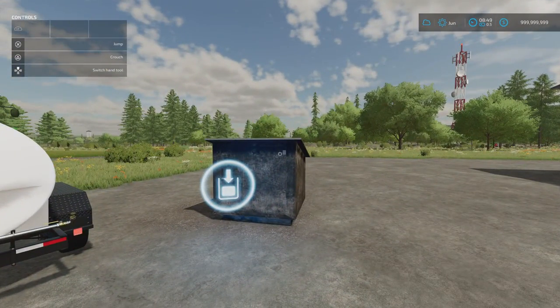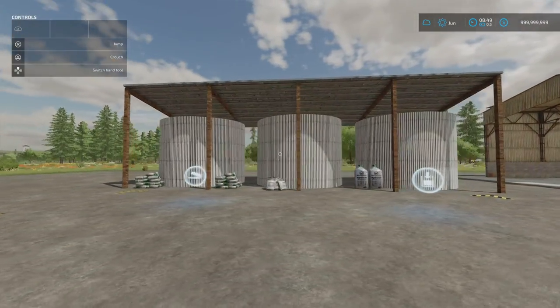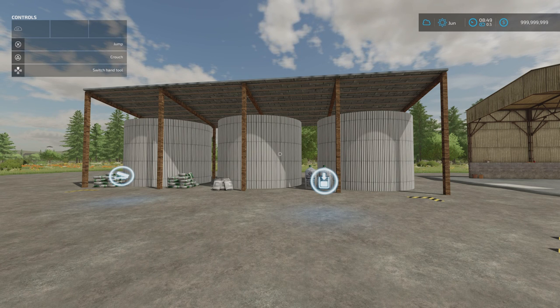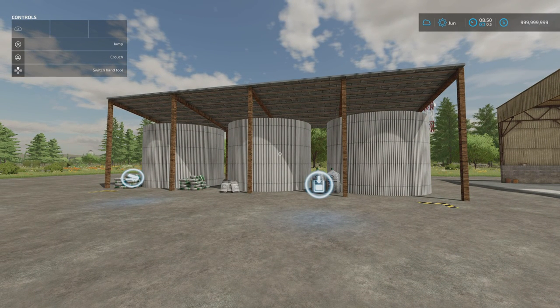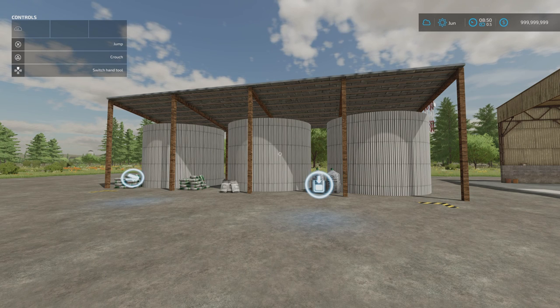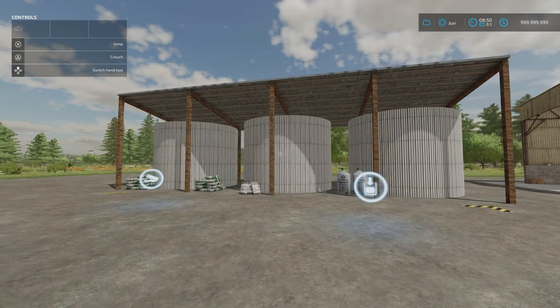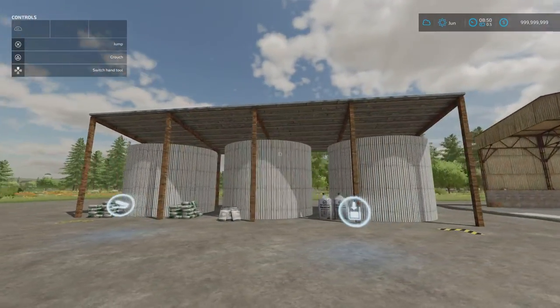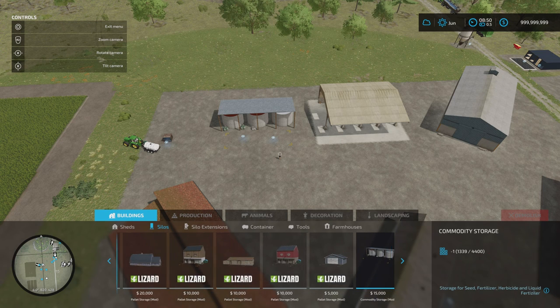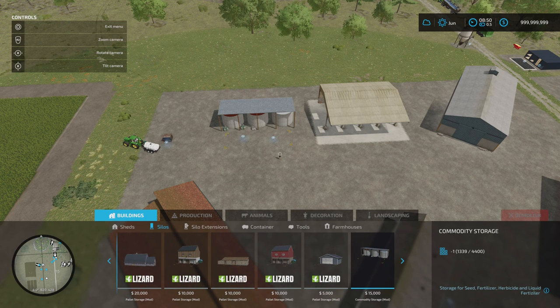Next is the Commodity Storage by Missy B Modding — 1.47 megabytes download, six slots on console, 15,000 to buy. You'll find it under Silos. It handles seed, fertilizer, liquid fertilizer, and herbicide. Capacity is 300,000 liters combined, so you can mix that between your various products. It has a marked area and is nicely built.